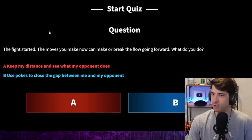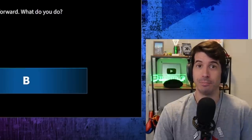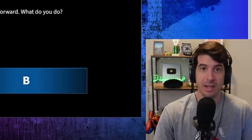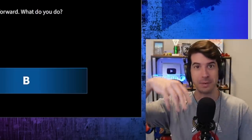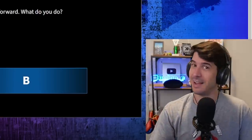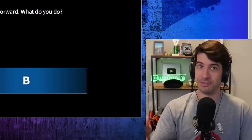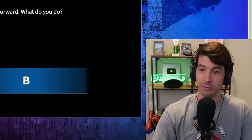Question one: The fight started — the moves you make now can make or break the flow going forward. What do you do? A) Keep my distance and see what my opponent does. B) Use pokes to close the gap. I'm going B. If you pick A, you either play Guile or you're relying on your opponent making mistakes. Backing up into the corner and hoping to scramble out is not a great way to play — you're relying on your opponent having poor corner control, and the corner is very dangerous in all Street Fighter games.